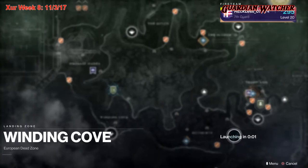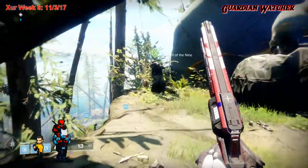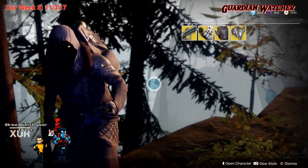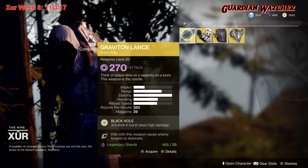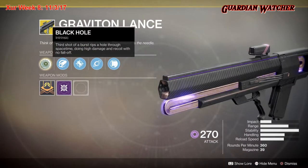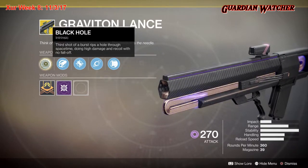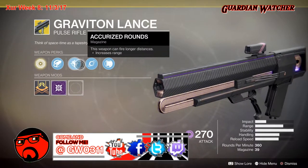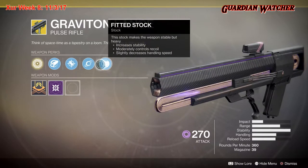So like always, we're gonna start with the left-hand side. We have Graviton Lance, which is a void pulse rifle. The exotic perk on this is Black Hole, which — the third shot of a burst rips a hole through space-time, doing high damage and recoil with no fall-off. Next we have Hammer-Forged Rifling, Accurized Rounds, as well as Fitted Stock.